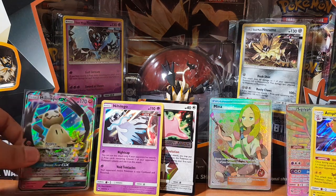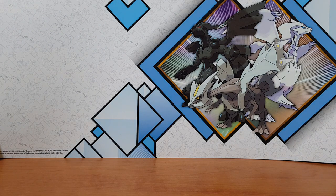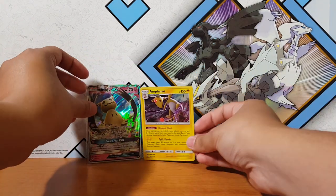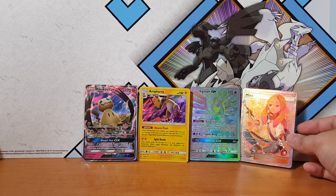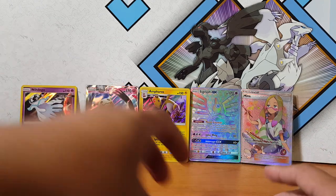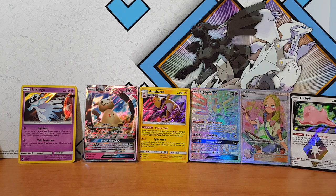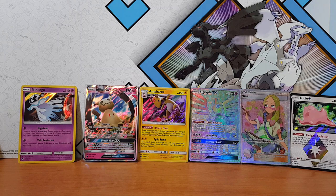All right guys, let's just move this aside and open up the Dusk Mane box. Just to recap what we've pulled — oh my god — Silvally GX, full art trainer Mina. Awesome pulls today guys! Let me open up real quick. Oh, we got the Necrozma promo cards, and I believe we get four packs which include Forbidden Light, XY Origins, and some others.